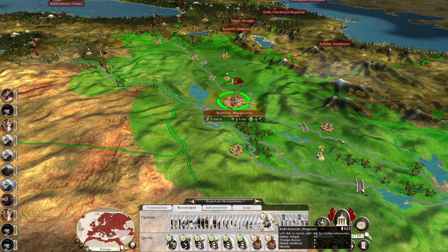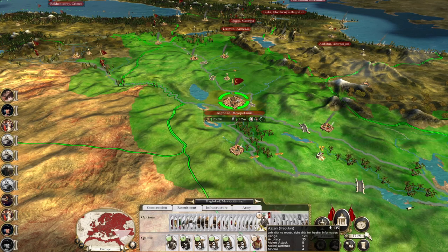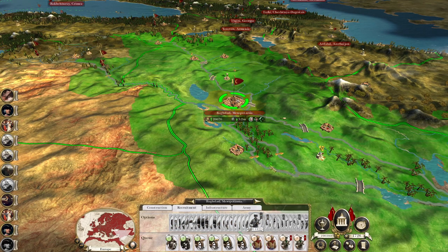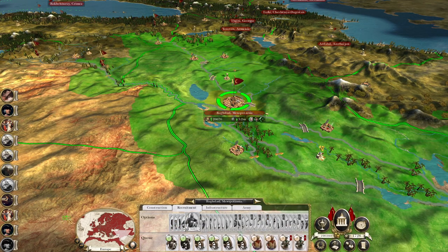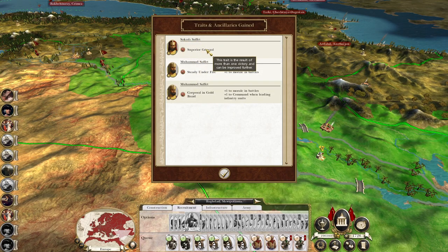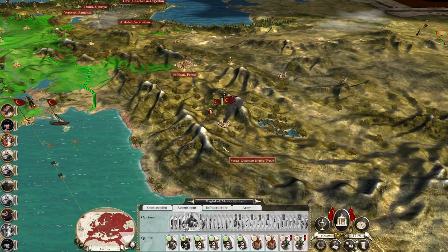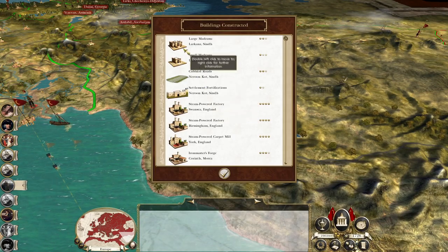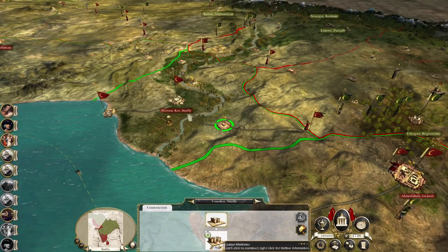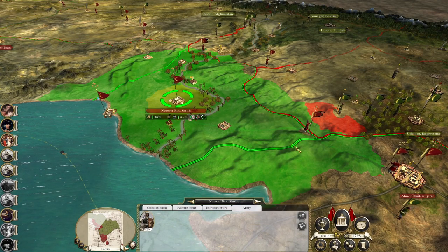Let's probably get some Afghan Hillmen — actually Kurdish Hillmen. Let's get some Kurdish Hillmen, give them a bit of skirmishing. Sazik Safet has become a superior general. Mohammed Safet has become steady under fire and a corporal in gold braid — although, like I said, he did have to book it. Let's do a bit of building. Obviously there are madrasas across the board — some places they aren't strictly necessary, like here in Narun, but the idea is to help generate more priests.